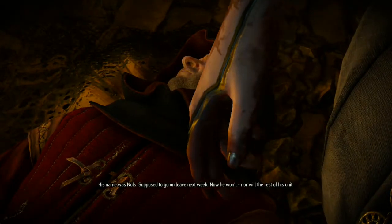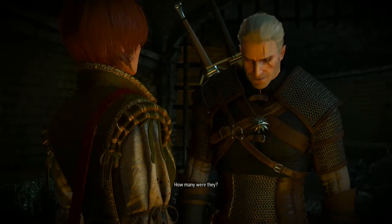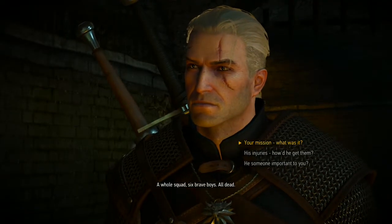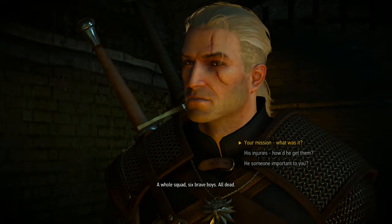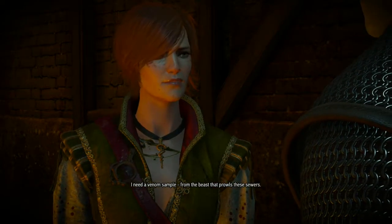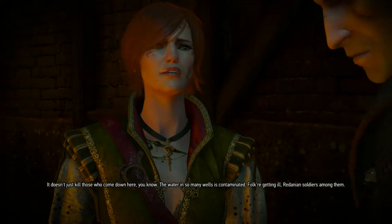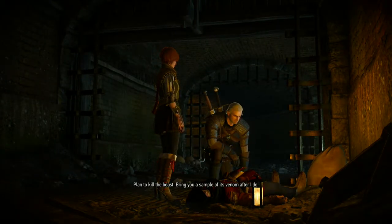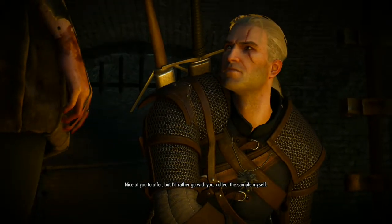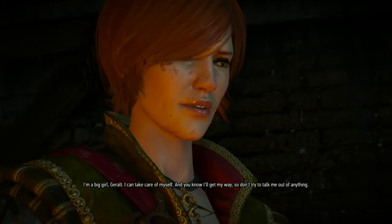The soldier who died — his name was Nalls, supposed to go on leave next week. A whole squad — six brave boys — all dead. Geralt asks about what they were doing down there. Shani needs a venom sample from the beast — it's not just killing people in the sewers, it's contaminating the water in many wells and making folk ill, including Redanian soldiers. Geralt offers to bring her a sample after he kills it, but she insists on coming along to collect it herself, and says not to try talking her out of it.